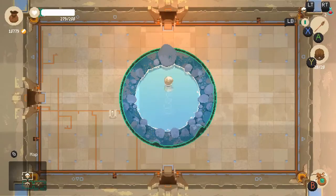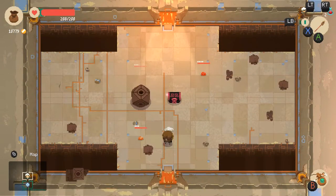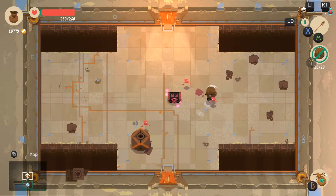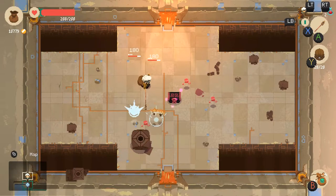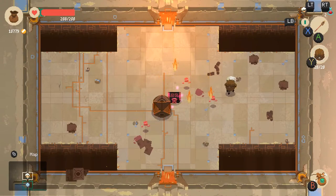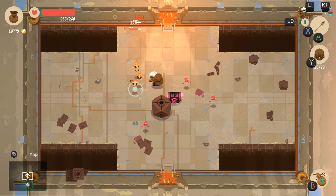We have Crazy Pete, honored be his name, to thank for this one. Pretty much the healing pools that we come across in each dungeon lead us to the next floor. Generally it points us in the right direction and it will always be before the next floor. Now if you're looking to get into the next floor boss room quickly, rooms with 2 or more exiting doors you can run into then back out. This gives you a general direction of where you need to go. This tip is really only useful if you aren't looking to spend money on the guidance potions.